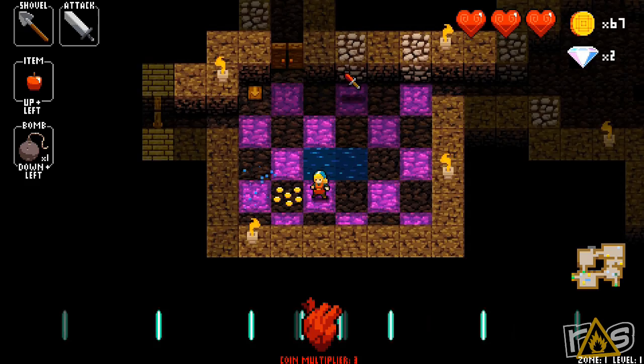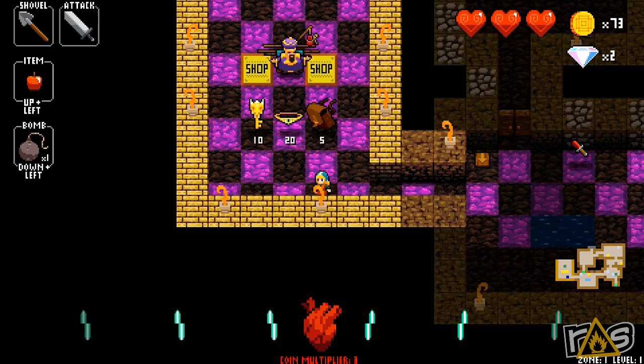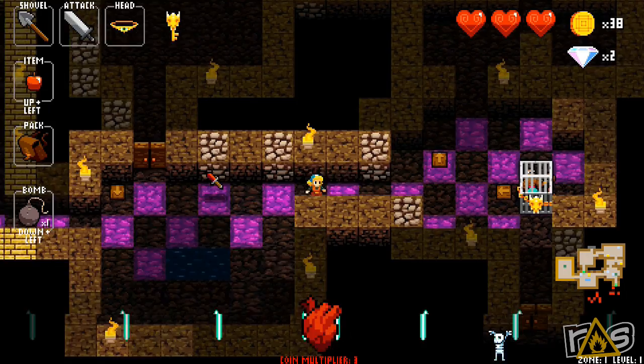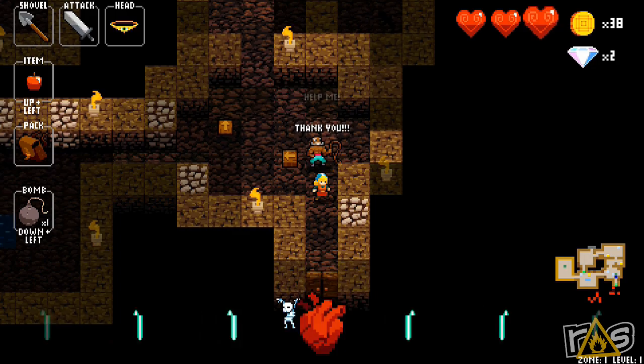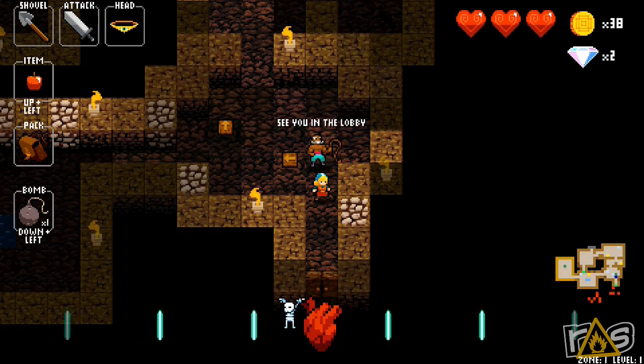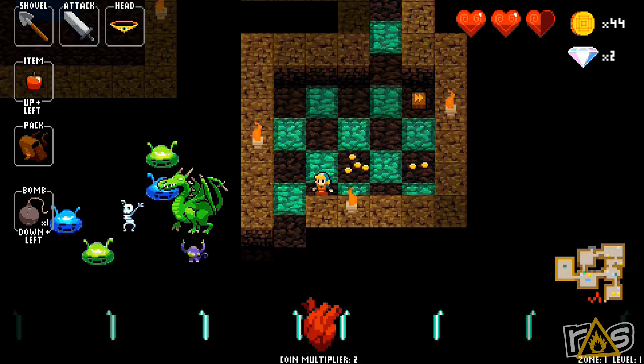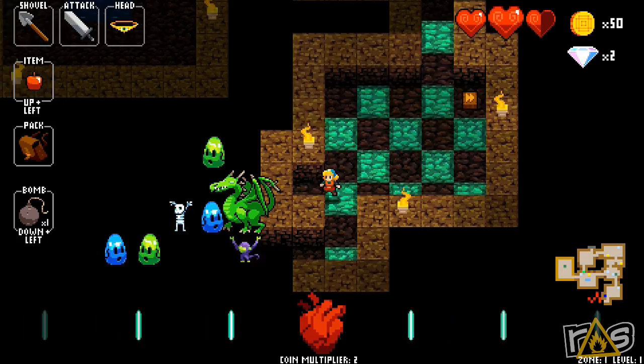So the broadsword allows you to attack enemies from multiple angles or multiple squares. Oh, here's a shopkeeper — get the golden key. You get a pack which allows you to carry more items, like the apple there. You can use that to unlock these characters that go back into the lobby, and they'll allow you to upgrade something or buy something or teach you something depending on that character.